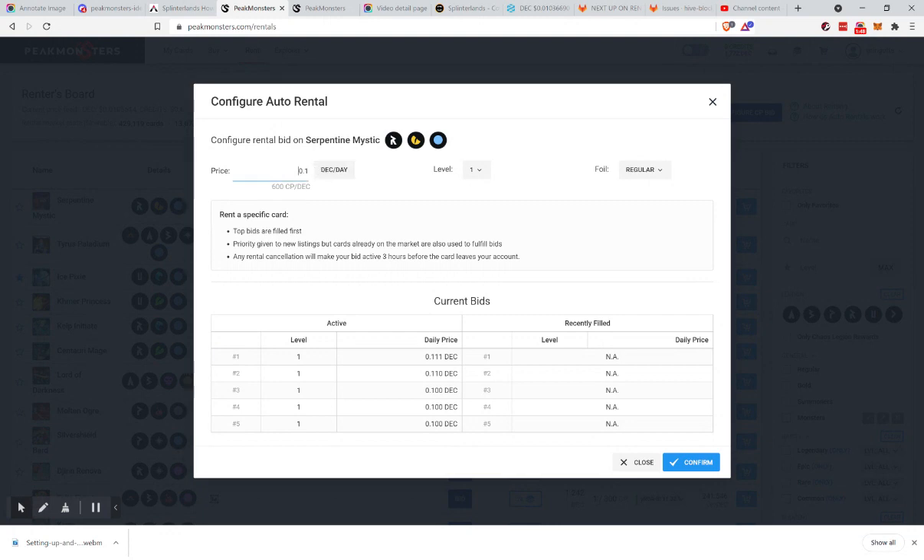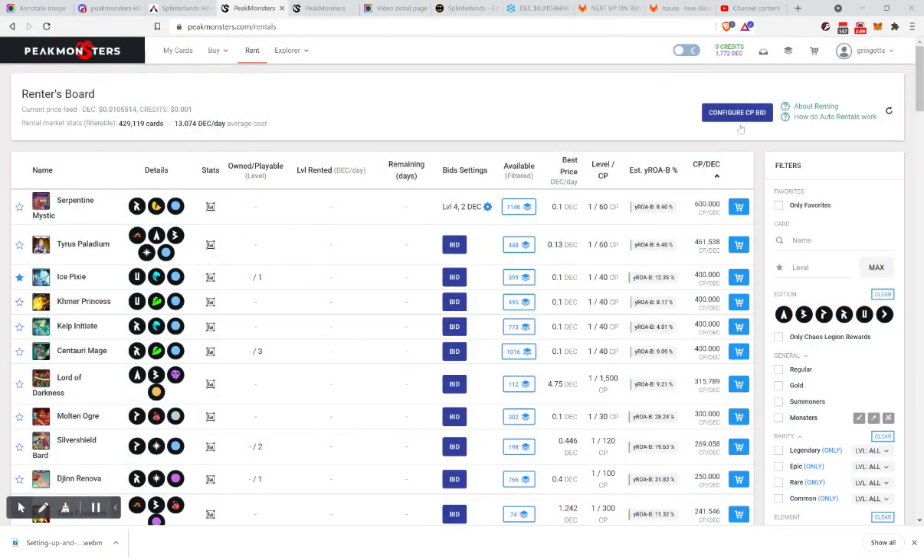Let's put 0.2 on that. What if I wanted a level three of this card? No bids yet. How about a level four? Let's do a 2 DEC bid — I'd be the first one. And now you'll see the level four 2 DEC bid.